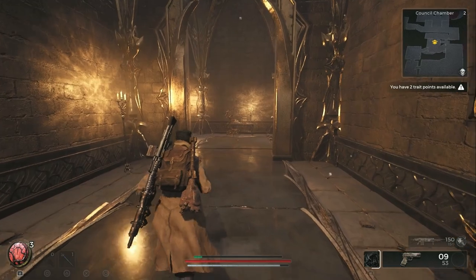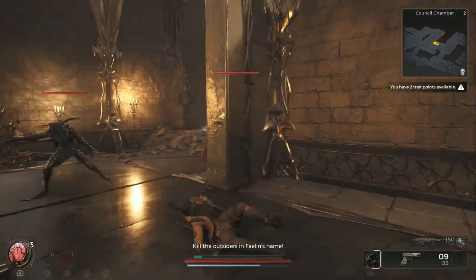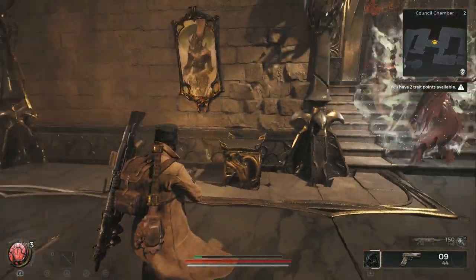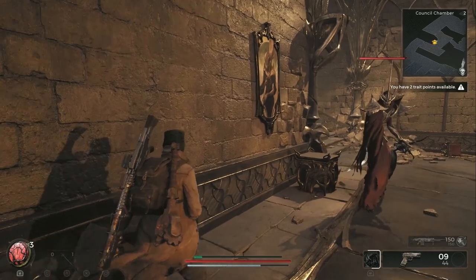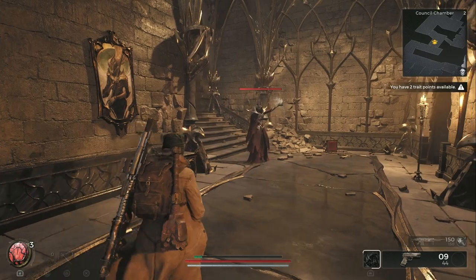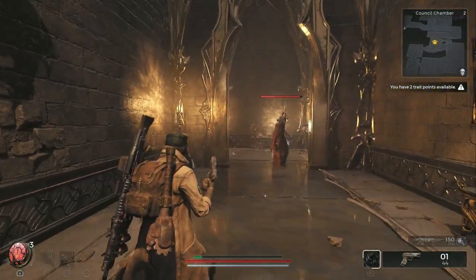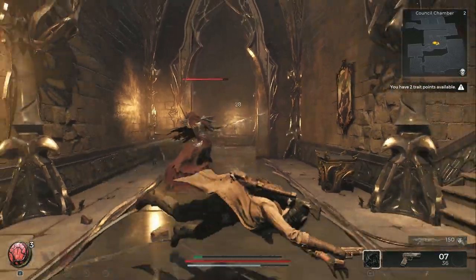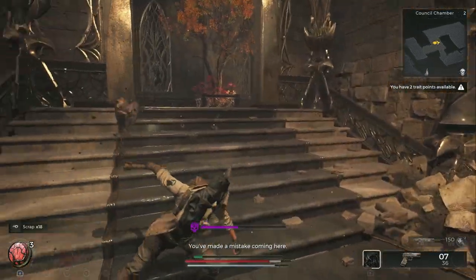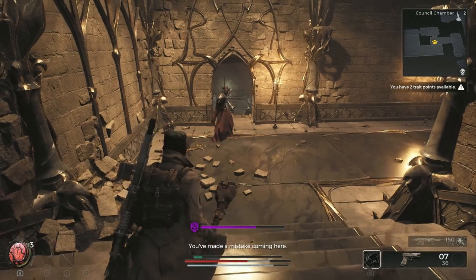Right here is the first chance for a mini-boss — somewhere around here. For this guy, he's going to throw ranged attacks at us. Every time he comes out of invisibility, he tries to attack with something.